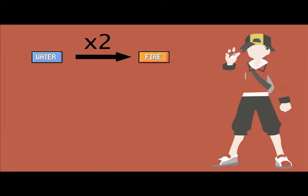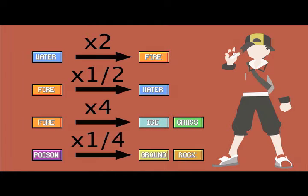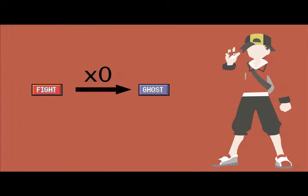First off, we'll start by explaining what it all means. If a type is super effective against another type, the defending Pokemon will receive twice the amount of damage instead of the regular amount. If a Pokemon is using a move that is not very effective against an opponent's Pokemon, it will only take half the damage. There are rare cases when there are double weaknesses, double resistances, and even cases where a move won't affect a certain type of Pokemon at all, but we'll get into that later.